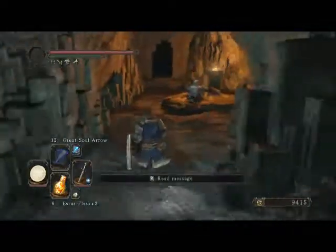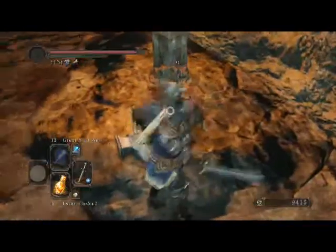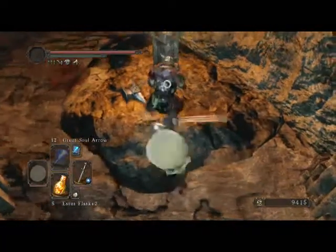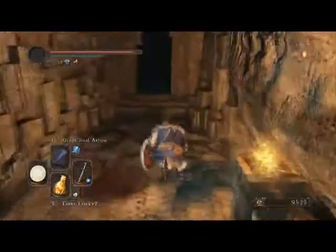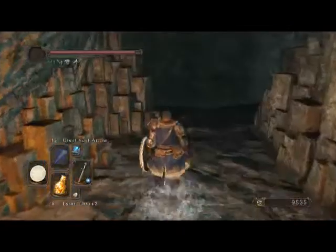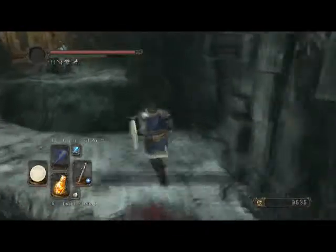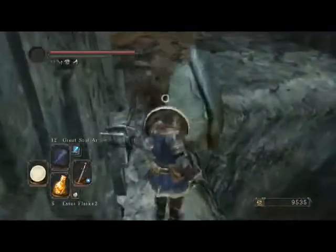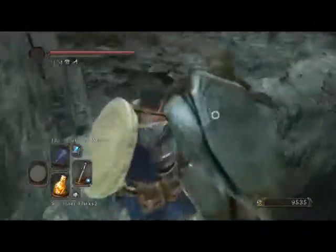I'm not gonna bother doing it on camera. I think it drops like one mundane and one large titanite shard. Why don't they normally drop one of all of them? That would be awesome. They usually drop two items and they're usually different. Or if you're really lucky you'll get like two titanite shards and one mundane or something. Generally, whatever you need, it will not drop — I don't know how the game knows, but it fucking knows.